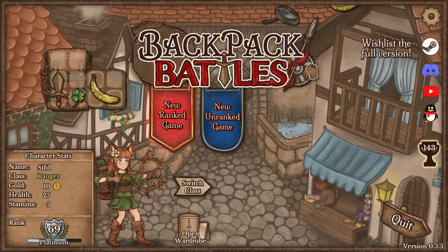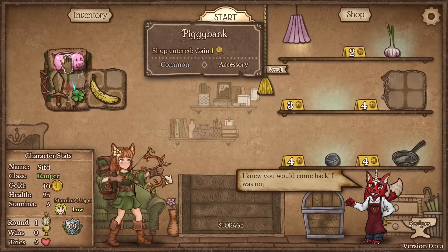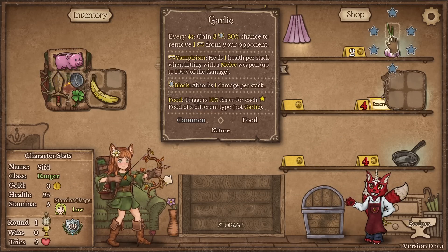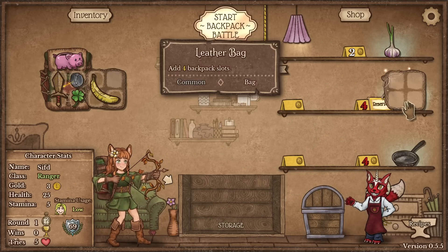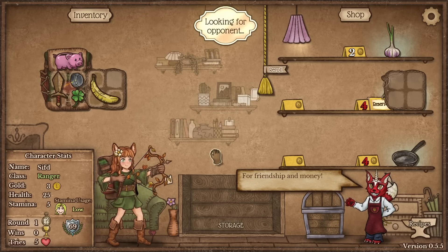Hello everybody, it's me again with another Backpack Battles run and today I'm going to try to do the fencing rapier build. Let's get the damage here, I think we got a good start. I'm not going to buy the garlic, I'm just going to lock in the leather bag and we might even get a wooden sword early or a falcon blade even later.